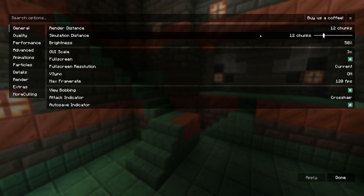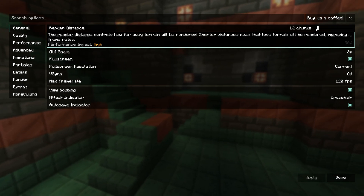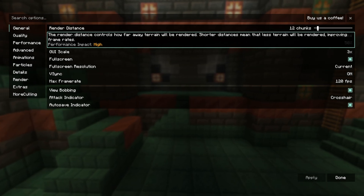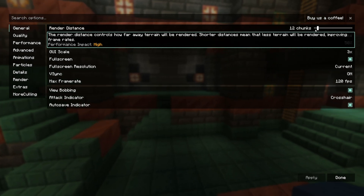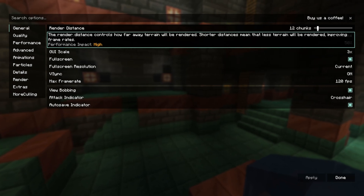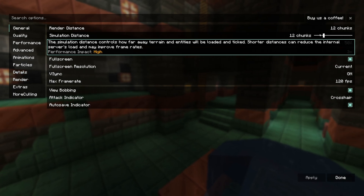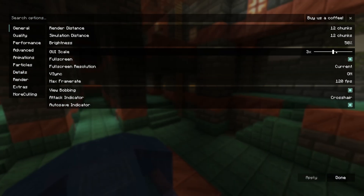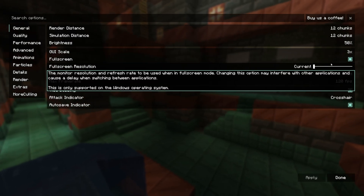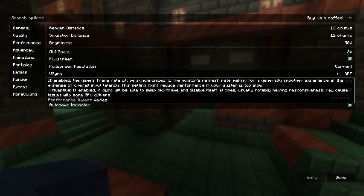We just loaded into our custom mod pack. Let's go to Video Settings. Render distance takes a huge chunk of FPS — I leave mine on 12 because I have a decent PC, but if you have a really good PC you can go up to 16. This really depends on your RAM and CPU. If your CPU or RAM aren't that strong, I recommend 8 or 10 chunks. Simulation distance you want to keep roughly the same as your render distance.